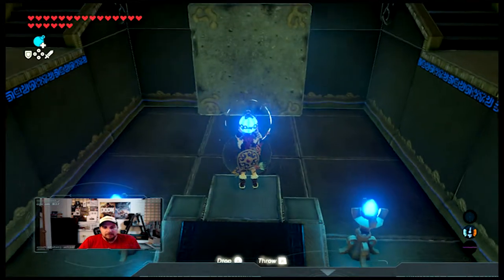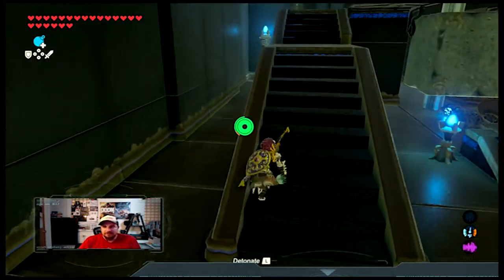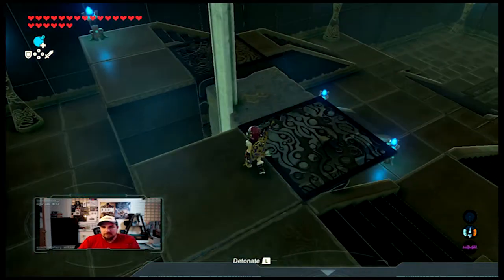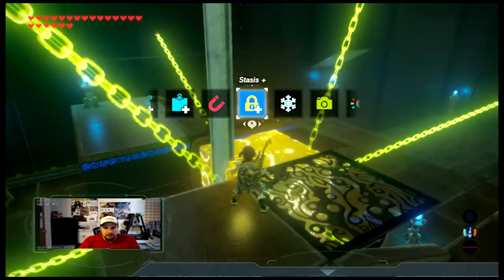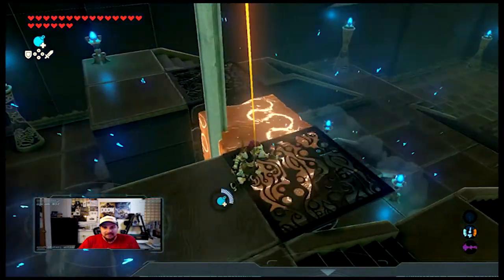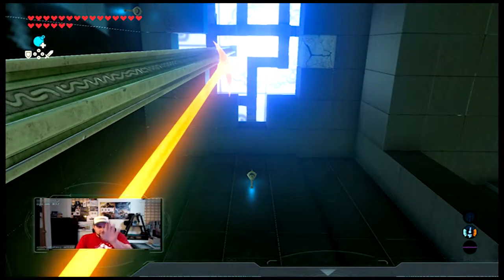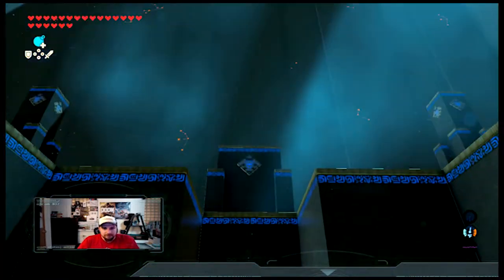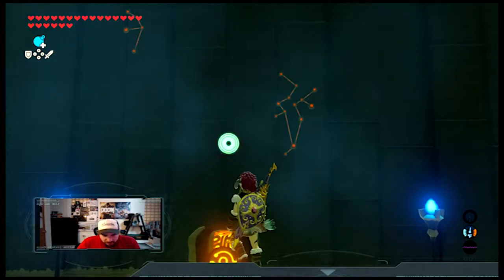What we need to do now is we need to put a round bomb down here, and we want to go up on top. We want to stop time on the block. Now what we need to do is go back to the round bomb and detonate it. We're going to stand on here and be ready — once it launches up in the air, we're going to try to float over to the platform there. And perfect.